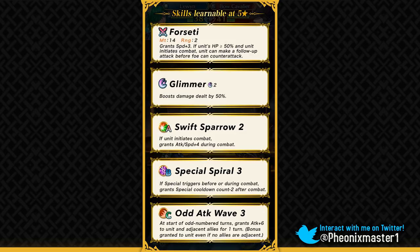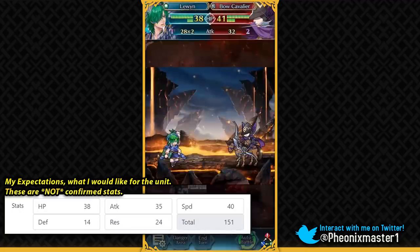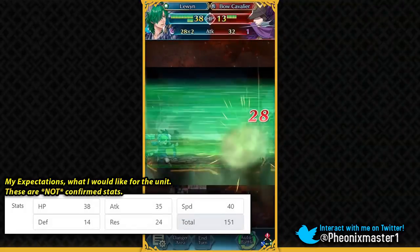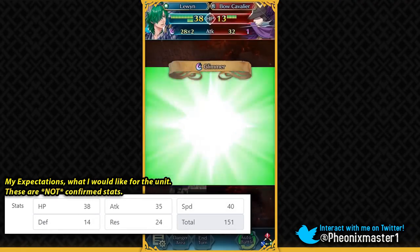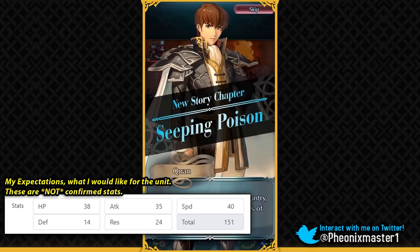He comes with Odd Attack Wave, which is definitely going to be really nice. These are the stats I'm expecting him to have — I will take nothing less than 40 base speed for Levin. He needs to be fast and broken. He has 35 base attack from my predictions, and 38 HP is something we can see on him. He's obviously going to have low defense. My stats for Levin are definitely min-maxed, but they could reduce his resistance even more and give him more attack. I'm really hoping he's a completely broken unit — I'm really excited for Levin. Please just give him 40 base speed and make him insanely fast like he should be.